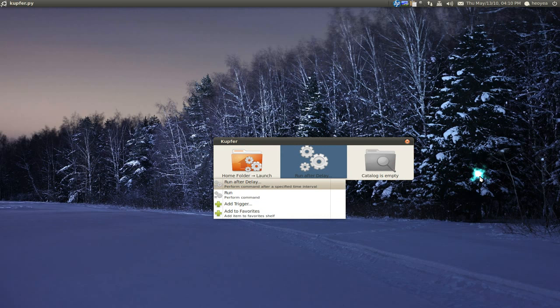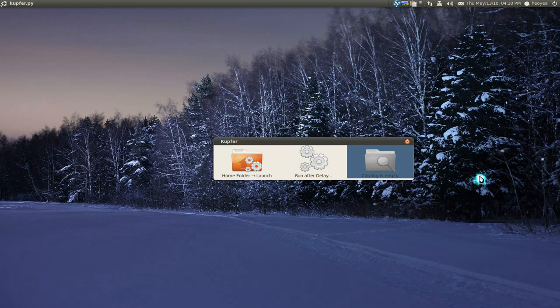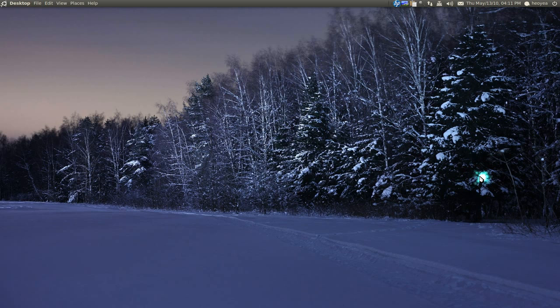In the second box you have options like Run or Trigger, but we'll do Delay first. Go to the third box, hit the period, and now you can type stuff in. I'll type zero minutes and three seconds, and in three seconds you'll see it opens right there after the delay.